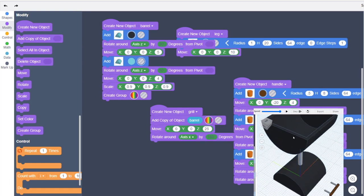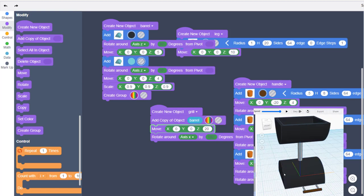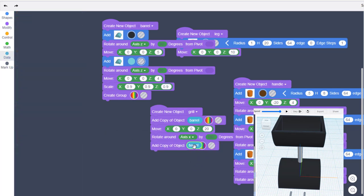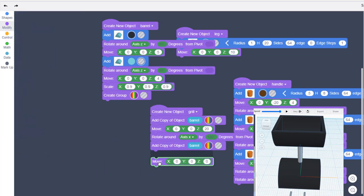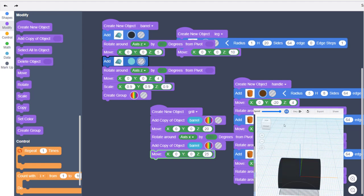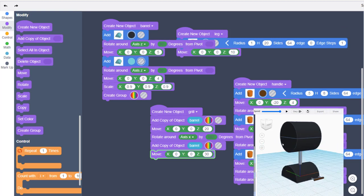It's too high, so let's change our Z to 20 and see if that connects to the leg — yes it does. With the bottom in place, it's time to create the top. Once again we're going to use the barrel, add a copy and use a Move. Since our first piece was at 20, let's try 25. If we hit play it's pretty close — let's try 30 and hit play.